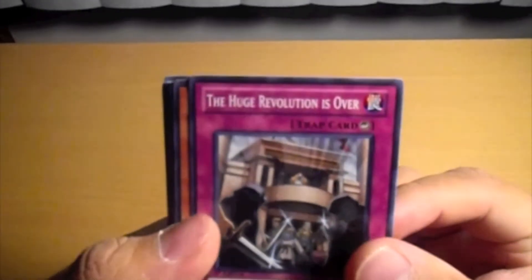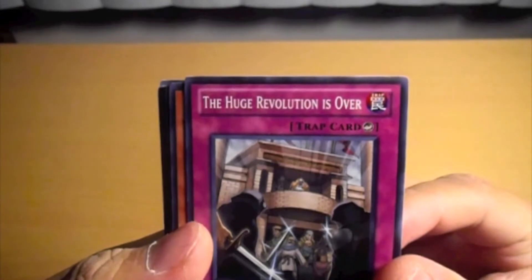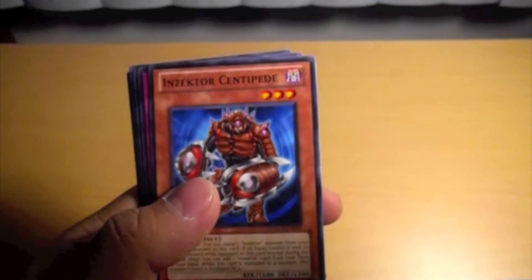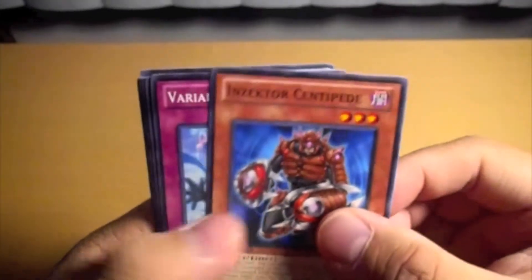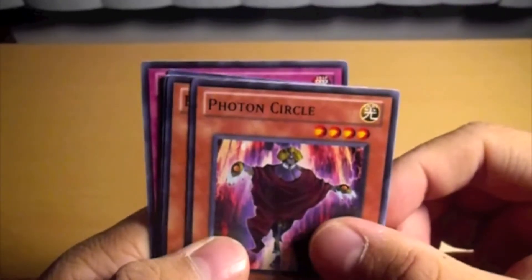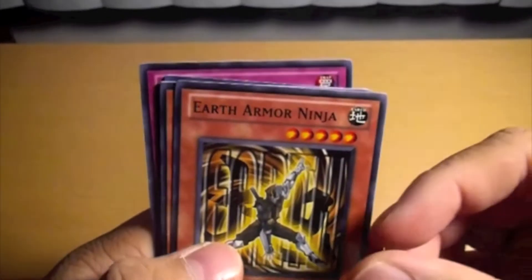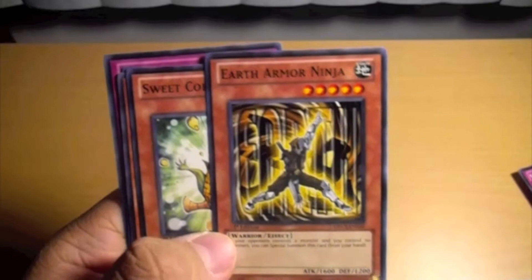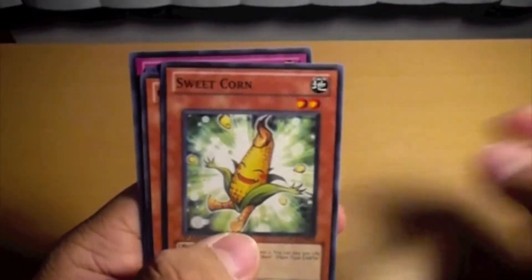So let's check out the third pack. Here is a trap - The Huge Revolution is Over. In Sector Centipede, Variable Form, Photon Circle, Earth Armored Ninja - this one's good, I got this one at the sneak peek. Sweet.